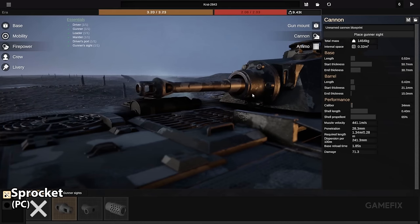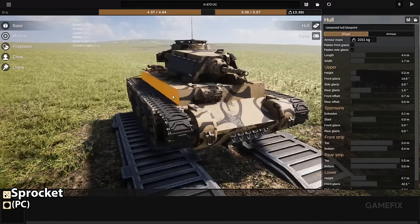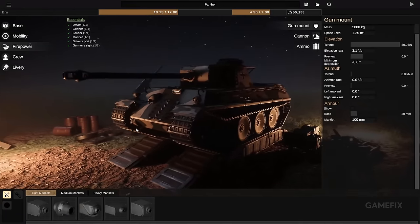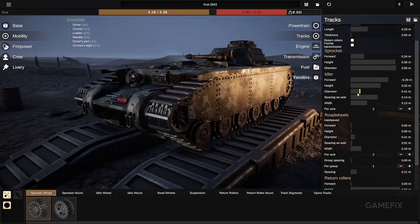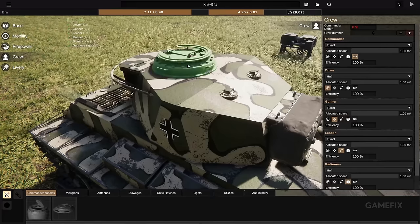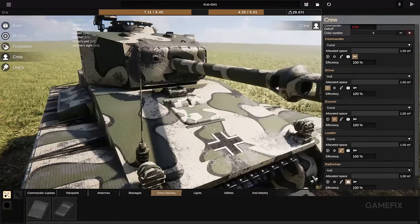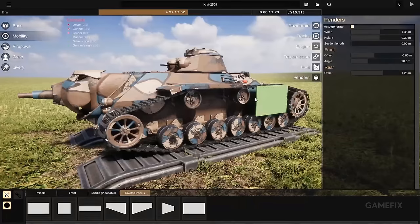Sprocket is slightly different in terms of some other games on this list. Players are given a tank to design and put together in this title. Essentially, you have the tools to make tanks designed to your liking. Everything from the hull, armor design, cannon, tracks, engine, exhausts, vents, and more can be tweaked.